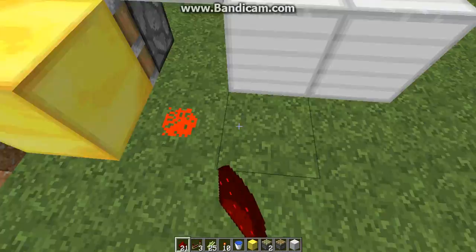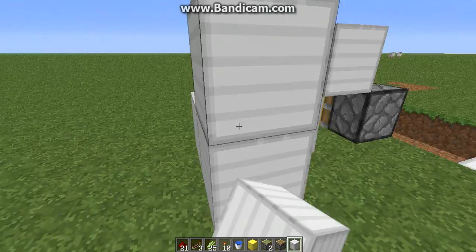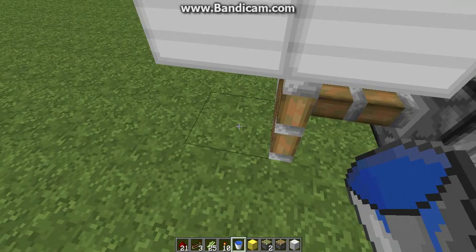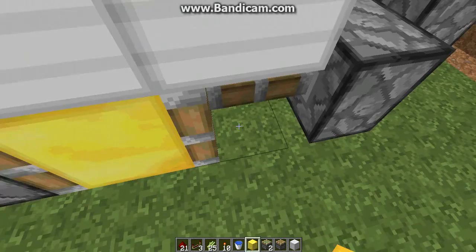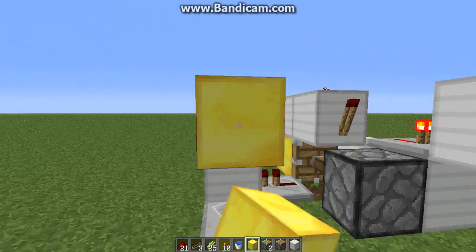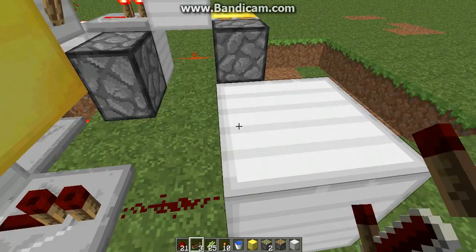Set up your budswitch right here. And then you can just put a T-flip-flop right here. Another gold block, because it's being pushed by the sticky pistons, even though they're not sticky pistons. Put another sticky piston right there with a gold block. Redstone. Block. More redstone. And your last two pistons, right on that block right there, and right on that block right there.